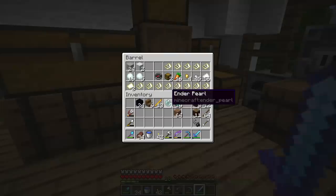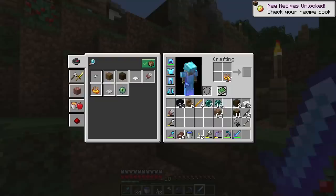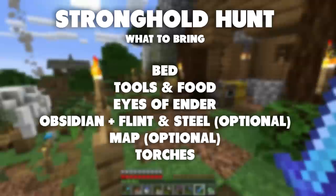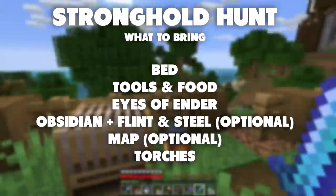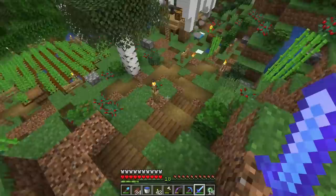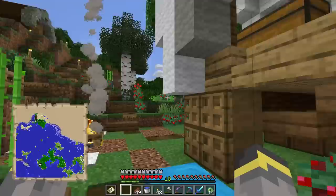You should definitely grab some Eyes of Ender, which are crafted like this — 14 should hopefully be enough. We'll take the extra blaze rod and ender pearls in case, plus some obsidian in case you want to make a portal to come back home. You should definitely take a bed always when you go anywhere far, maybe a map, and your general survival tools and food. The big things are the obsidian and the Eyes of Ender.